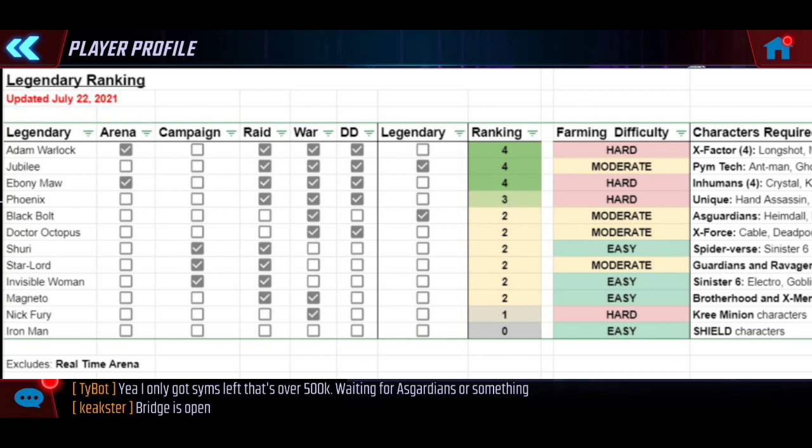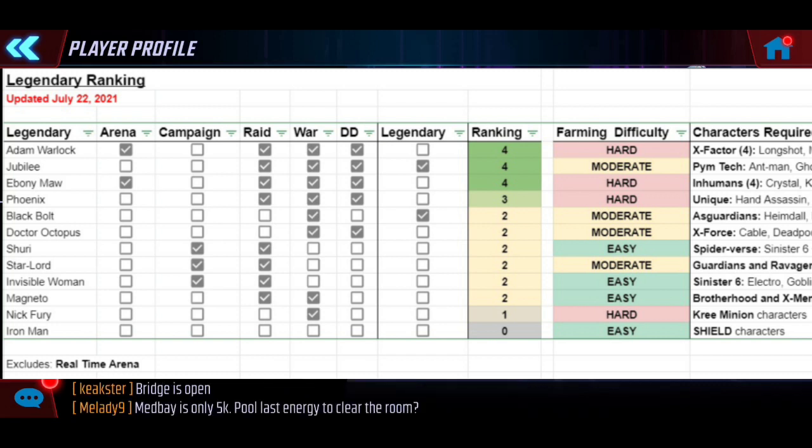Most of the top legendaries — Adam Warlock, Ebony Maw, Phoenix — are all up there, but their farming difficulty is 'Hard' and I wouldn't recommend them for beginners since you'll likely need several other characters for those unlocks. One that does stick out is Jubilee — she's rated 'Moderate' and hits a lot of checkboxes right now. You only really need Ant-Man, Ghost, Wasp, and Yellow Jacket, with Yellow Jacket being the hardest since he's deep in the Doom chapters.